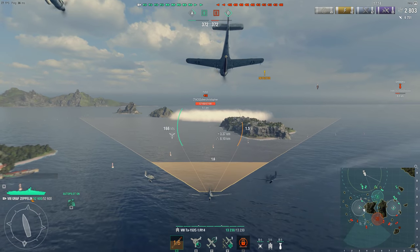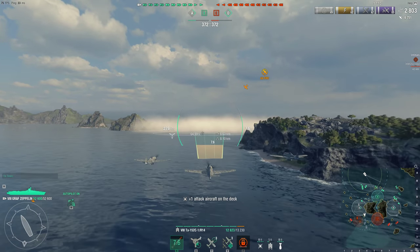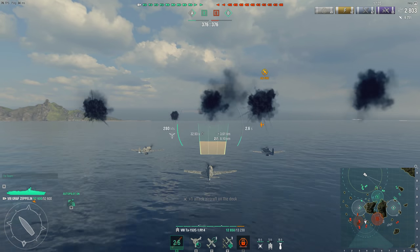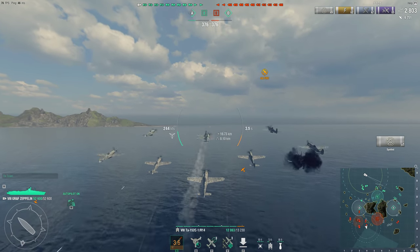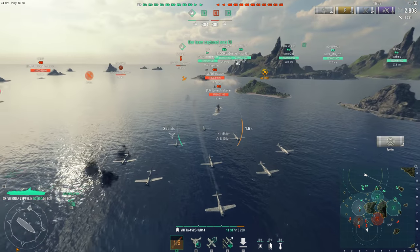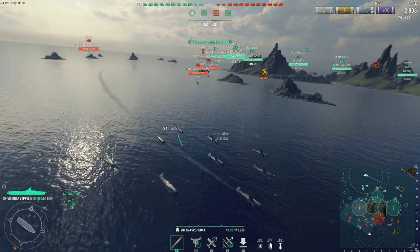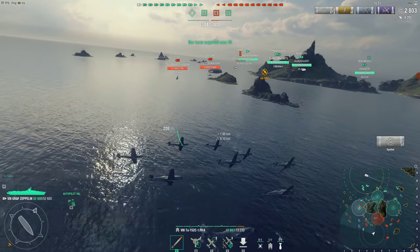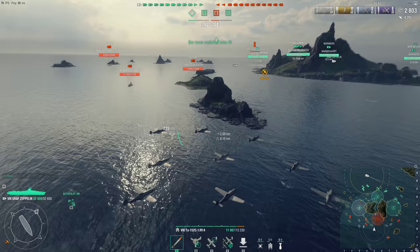I know there's a Bayern somewhere back there, so I go ahead and start my attack run. I figured if I spot him I'll just drop my torpedoes last second. Instead, I just fly right by him — he was actually in that smoke — fly right past the Fuso. Only one of my planes got damaged during that run. The Bayern is spotted and I'm going after him, because Graf Zeppelin is good at attacking battleships.